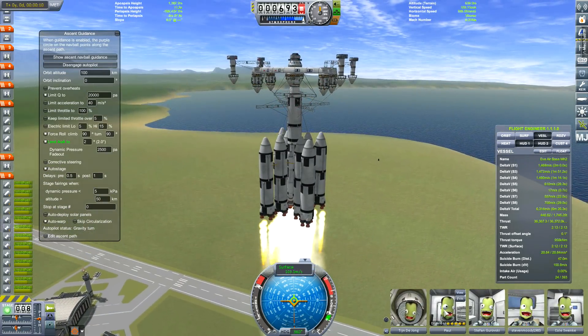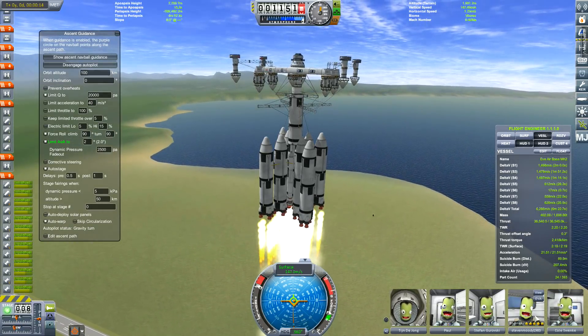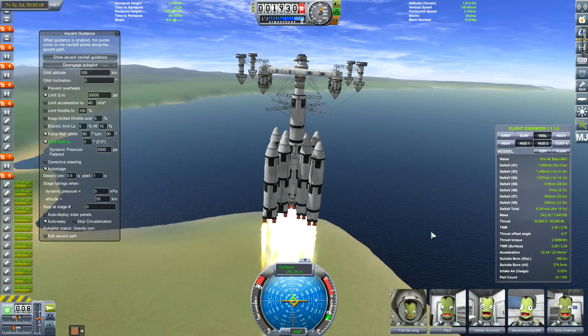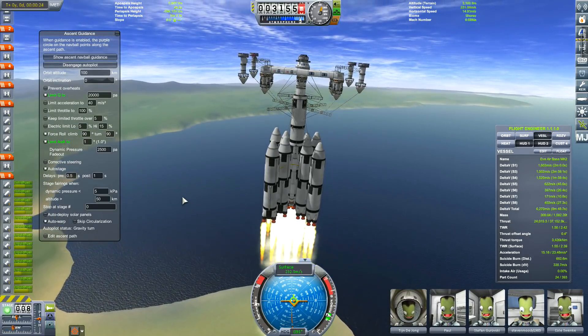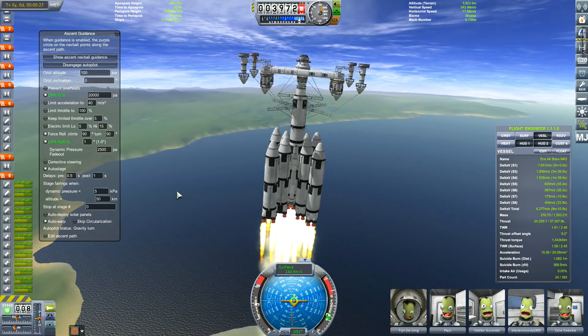I wanted to do an airbase around EVE, and here we are with our Kerbals. If you don't know, you can add your Kerbals or have your comments read. In this episode we've got Da-Ding Da-Jong, who's the pilot, Stefan Gwrowski, Stephen Moody with 1983, and Cole Swange.